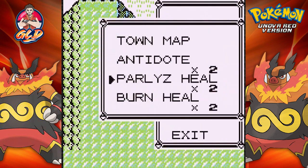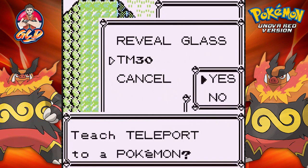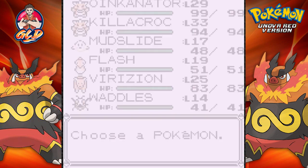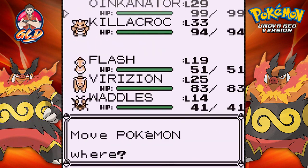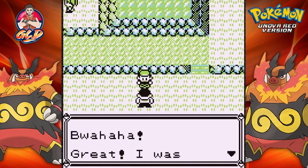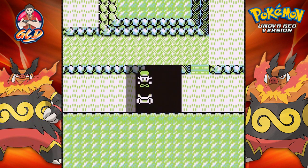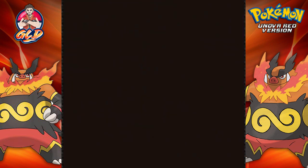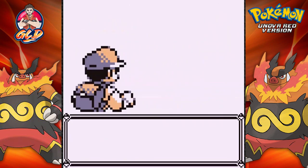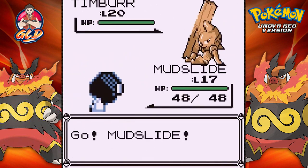TM 30 turns out to be Teleport — never mind. I still thought they might have changed up a few things. Let's go straight to Mudslide. I still have some of my other Pokemon here just to grow levels and all that.